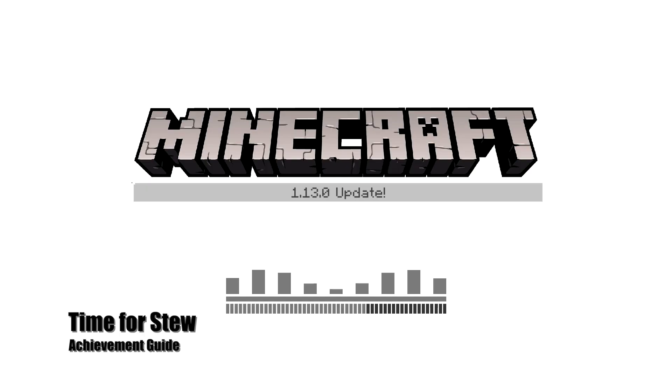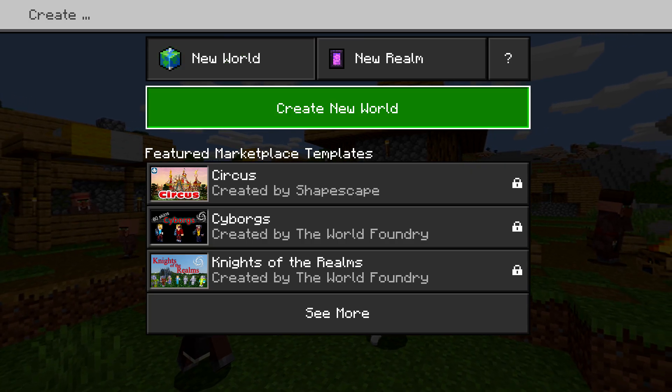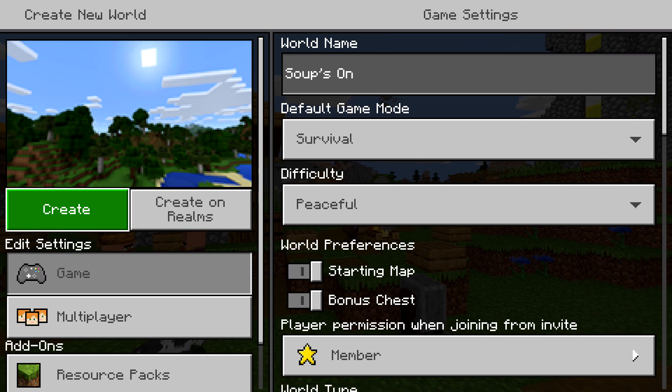Hi everybody, Sean here from TheGamiac.com. Here we are today back in yet another Minecraft update covering 1.13 and grabbing the Time for Stew achievement. This is to give another player a bowl of suspicious soup.